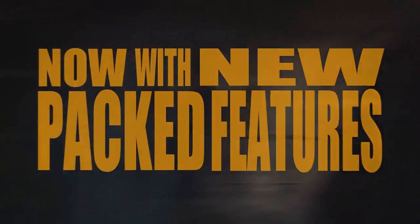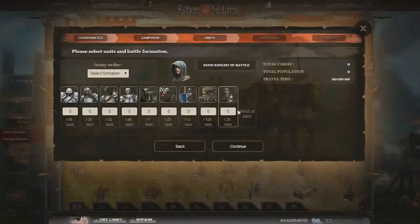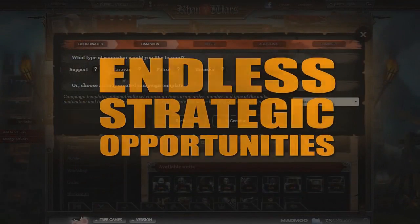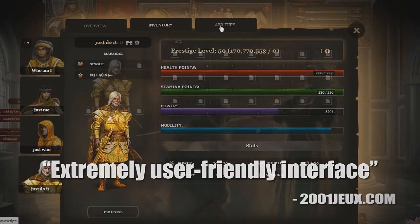Here are Conwar's key features. 12 Nations: select to play with one of the 12 unique nations, each with their own special units and bonuses. Competitive PvP: grow your strength to rise through the ranking. Traditional RTS game: manage resources,